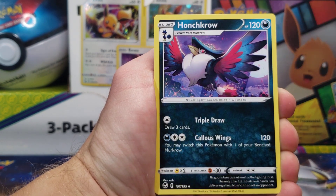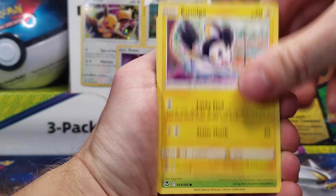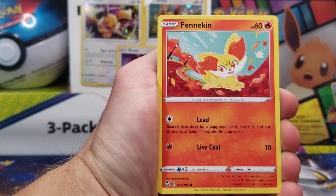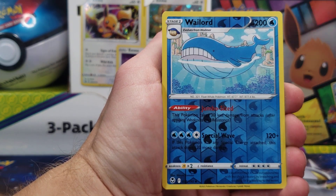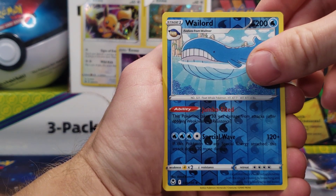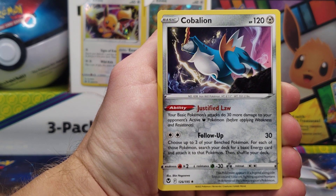We got our Energy, Hypno, Honchkrow, Ninetales, Emolga, Durant, Fennekin, Rufflet, Litten, Wailord Reverse — just uncommon — and the rare is a Cobalion non-holo, so looks like we struck out.